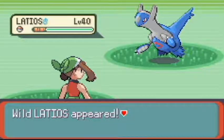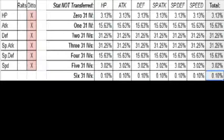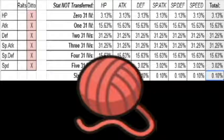IVs are determined as soon as a Pokémon appears in the wild or otherwise. The only ways you can influence the IVs of your Pokémon are to repeatedly catch the same Pokémon and hope for better IVs, or breed them with a Pokémon that is holding the Destiny Knot that has great IVs to begin with.